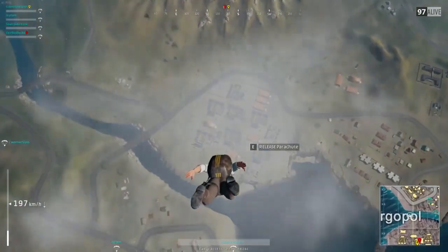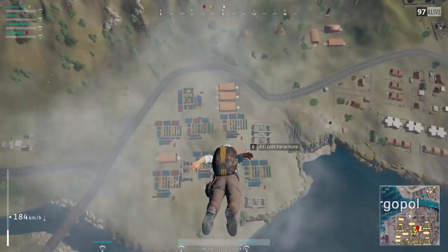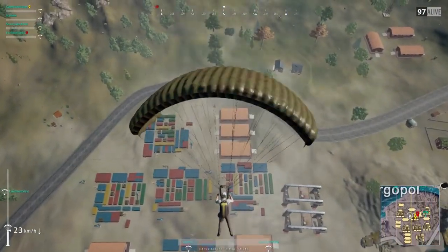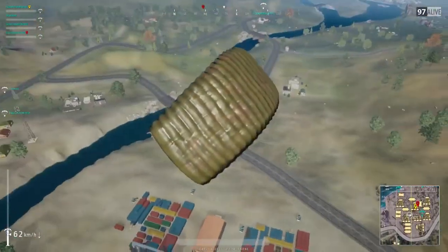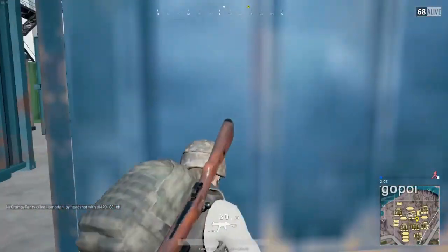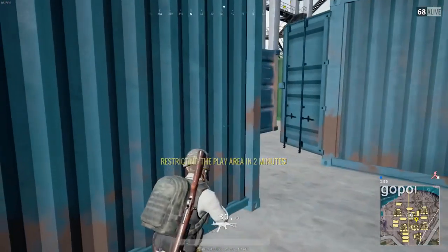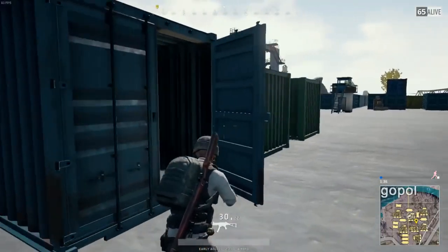Number three is probably my go-to spot in solos, duos, and fours: the huge northwest city of Georgopol. On the north side there are a lot of huge buildings — it's hard to loot them all alone, but squads can wipe out that entire city in five to ten minutes. If you go south to the crates, it's like Novo on crack — there are always three to five people landing there, so if you want kills, you'll find them every single time.